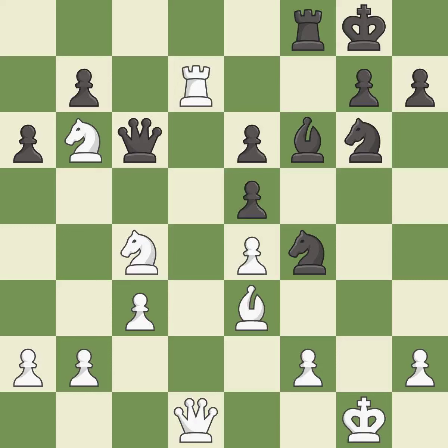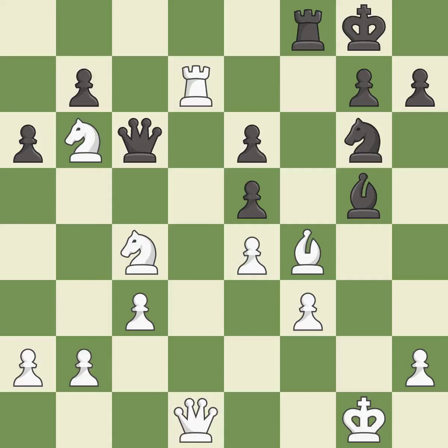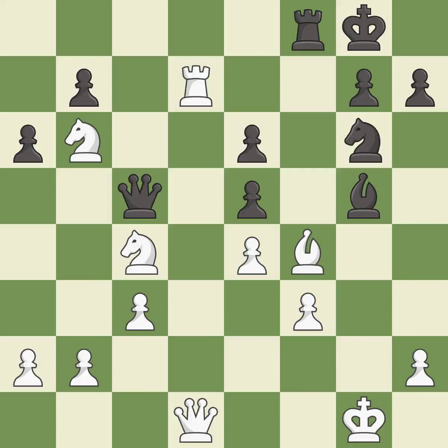This move puts the queen on a safer square — it is best. This defends a pawn that was under attack and had no defenders — it is good. This moves the bishop to a better location, allowing it to control more squares. This threatens to win a pawn — it is best. Right on target — it is best. This protects an under-defended pawn that is under attack — it is best. This evades the check from the queen — it is excellent. This captures a bishop and eliminates a threat. This is the only good move — it is a great move. This ignores an opportunity to capture a free pawn — it is a miss.